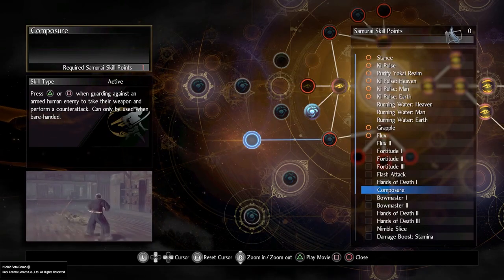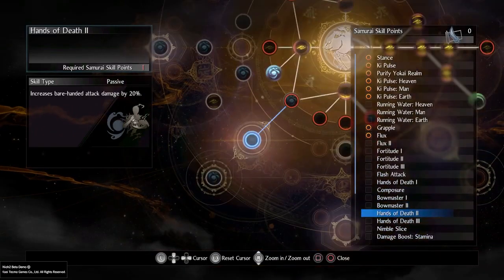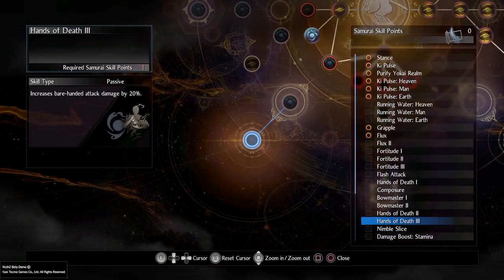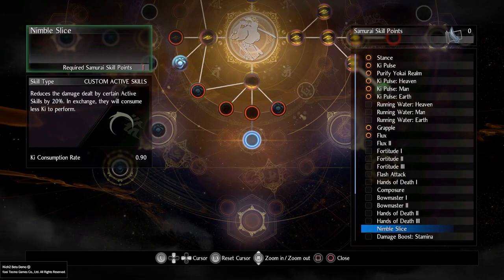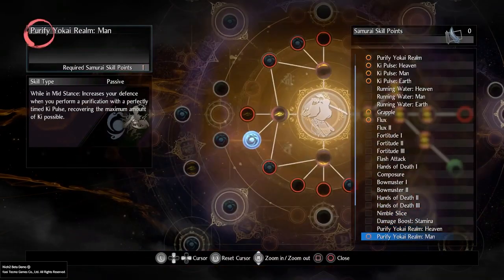Just like in Nioh 1, there seems to be a lot of focus around elemental attacks, which is very nice to see. A lot of games these days seem to skip over that sort of thing. But you've got your lightning, wind, earth, and probably so many more that I'm forgetting about right now — they're well worth a look.